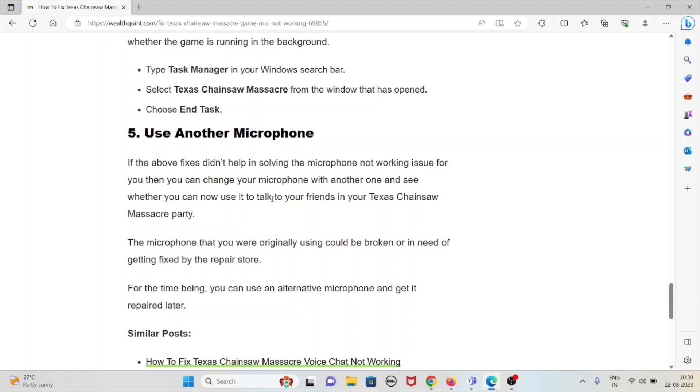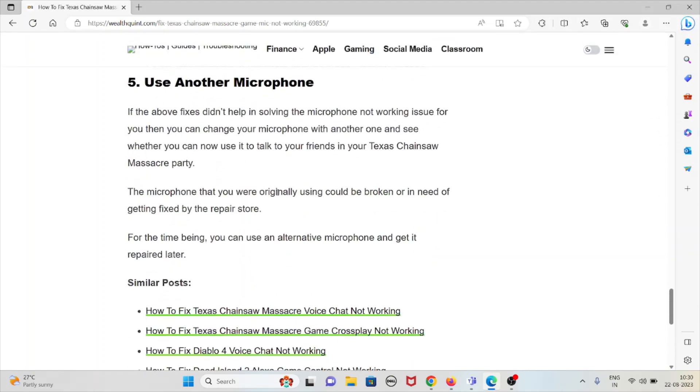The fifth method is to use another microphone. If the previous methods didn't help you solve the microphone not working issue, then you can try a different microphone and see whether you can use it to talk to your friends in Texas Chainsaw Massacre. The microphone you were originally using may be broken and in need of repair. For the time being, you can use an alternative microphone and then get it repaired.